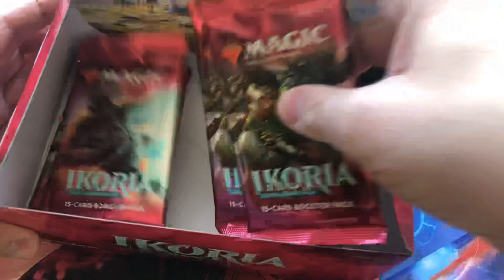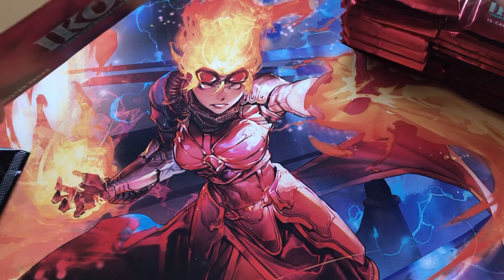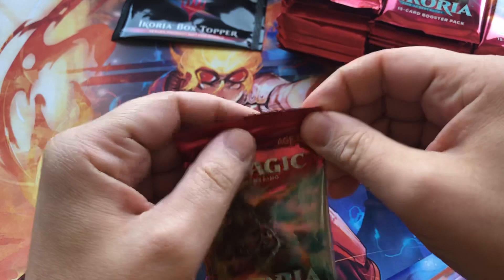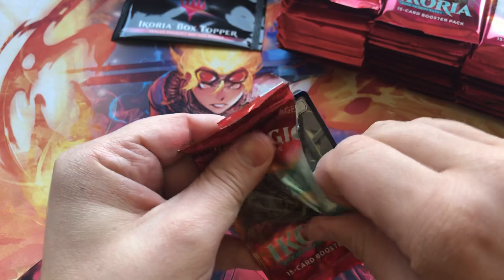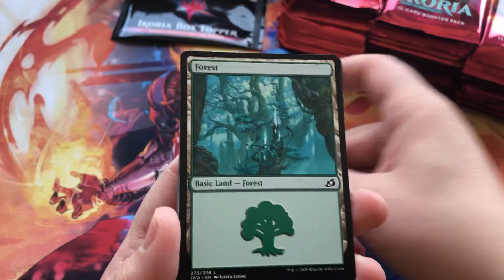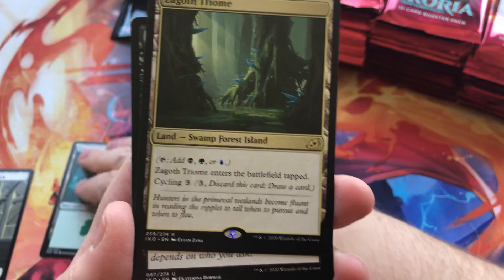I keep forgetting the Japanese packs are a little bit different — they've got the little pull tab and are longer. Let me just get those stacks in order. Our box topper right here. Let's start off with pack number one. I love that pull tab. We're going to slow roll through a few of these at first, just so you guys can get oriented.